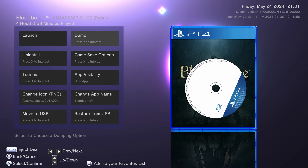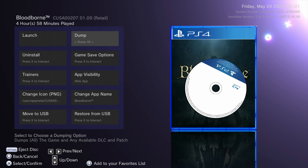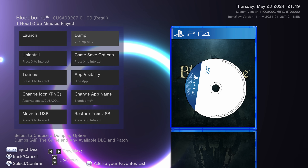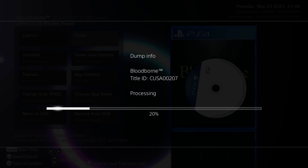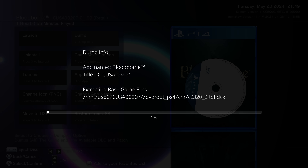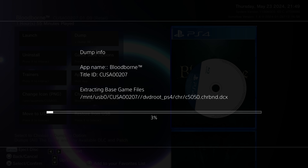We're going to go over to the dump option and press X on dump. You have a few options: you can dump all, dump just the base game, the patch, or just the DLC. We're going to select the option to dump everything and press X on that, and that will start dumping the game. It will run the game first, then switch back to ItemsFlow to dump it, because the game needs to be running in order to dump the files — the files don't get loaded into the sandbox directory until the game is running. Once the game is running, the files are accessible and it dumps those over to the USB drive, showing you a progress bar. Once it's done the game, it will then do the patch.